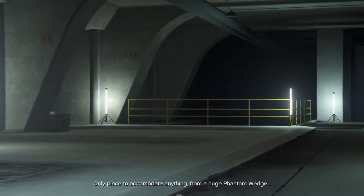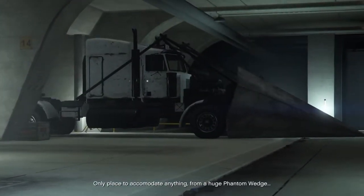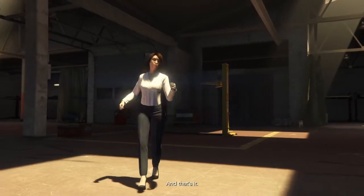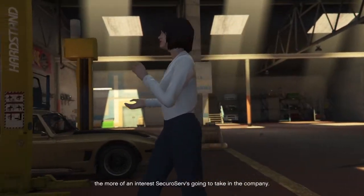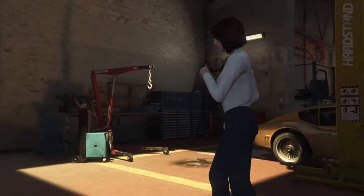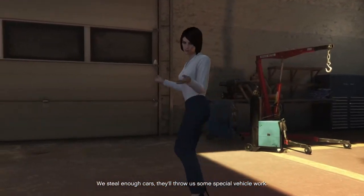It's the only place to accommodate anything from a huge Phantom Wedge to an amphibious Blazer Aqua. The more vehicle cargo we move, the more interest SecuroServe's going to take in the company. We steal enough cars, they'll throw us some special vehicle work.